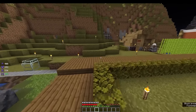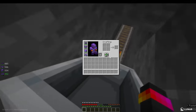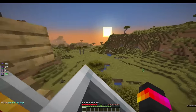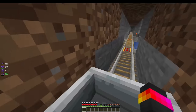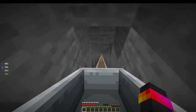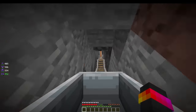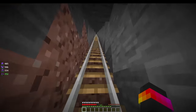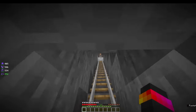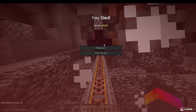But Clutch swore revenge, and I should have taken that more seriously. When he asked me to test out his roller coaster, I gave him the benefit of the doubt — a terrible mistake. The coaster shot upward, then went incredibly fast all the way down to bedrock. Something went wrong at the bottom and it wasn't clear what happened next.